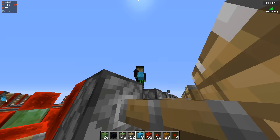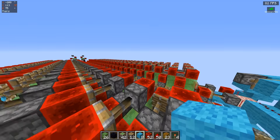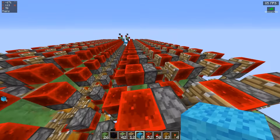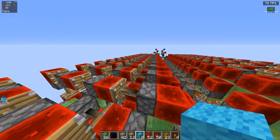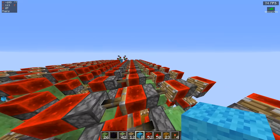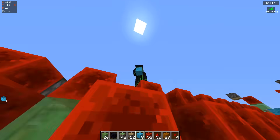The problem with this machine is that if you wanted to transport the redstone block just one block, it takes like 40 block events. In other words, it's just not compact enough. There's a limit to how many things can happen in the game — roughly 1.3 million things per second. If you wanted to make this in survival, all you'd need is 139 million slime balls, 168 million redstone dust, 21 million iron, 83 million cobblestone, 63 million wood, 70 million glass, and 29 years of smelting on a single furnace. On top of this, if you made this machine to its full size, you couldn't put any other pistons anywhere in the world — otherwise it would instantly break the machine. Although 1.3 million block events can happen every second, this clock uses so many block events that you can only get 29,000 signals per second.